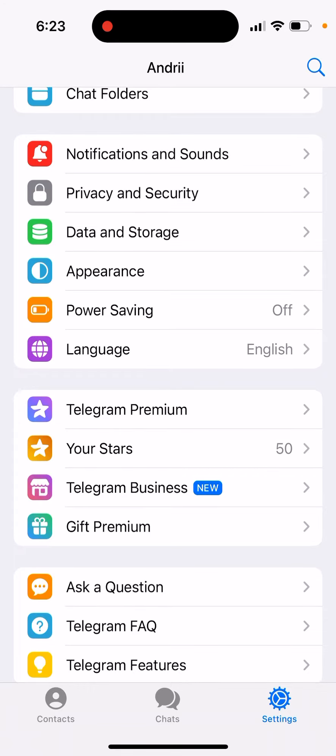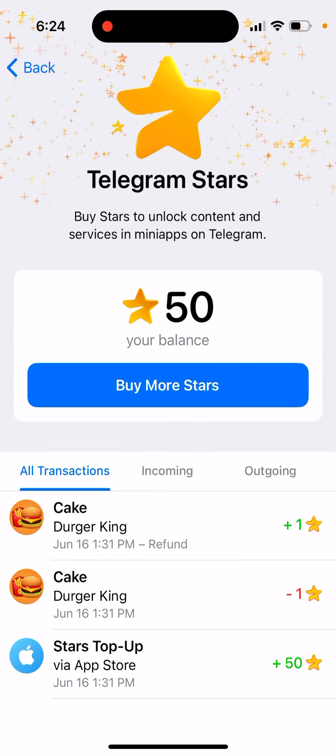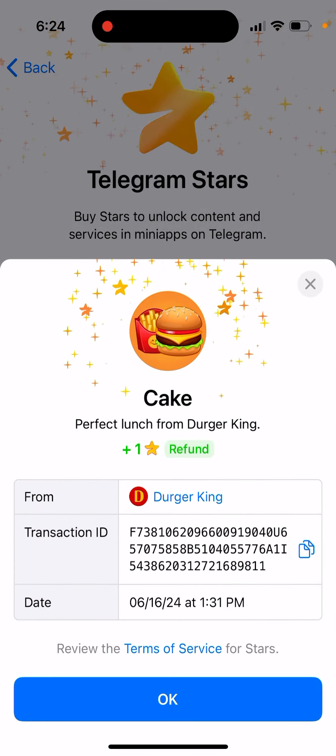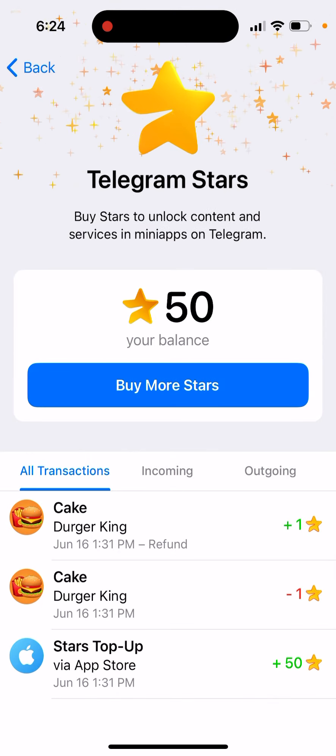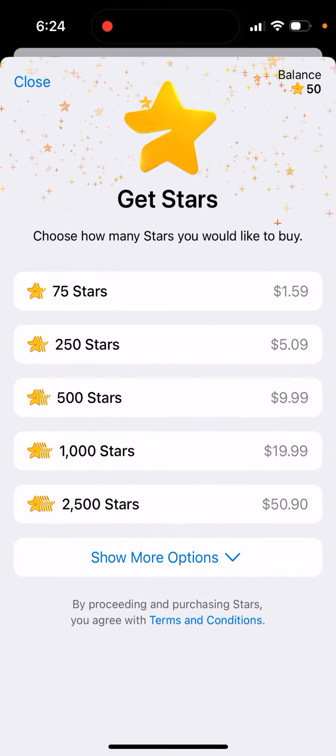So I bought Telegram Stars. Here it is — you can just buy them in any game where you need it, like Darker King or whatever, and then you can buy more stars.